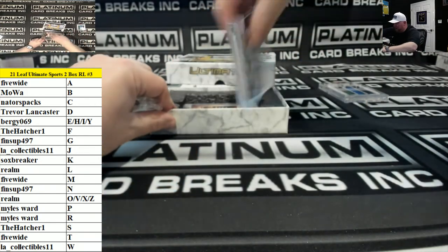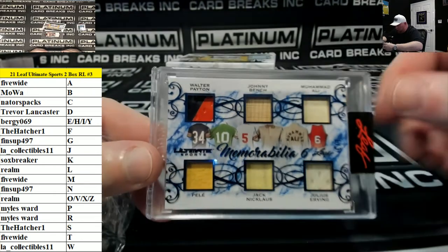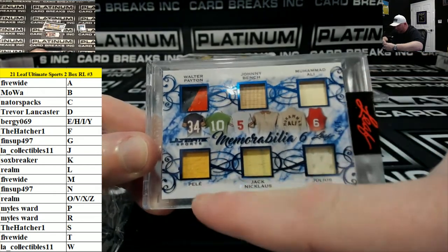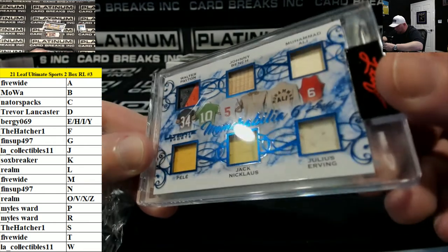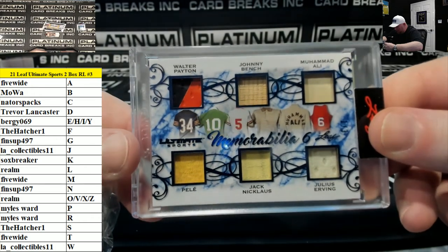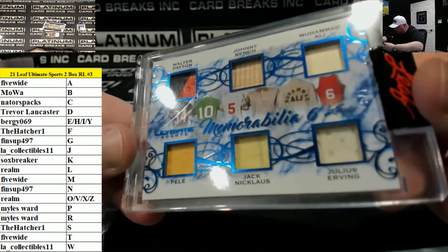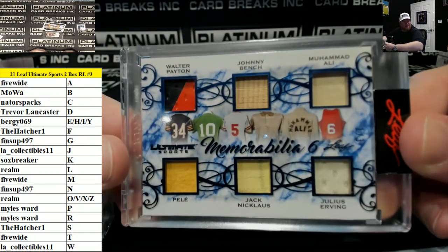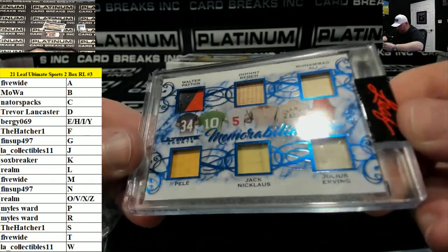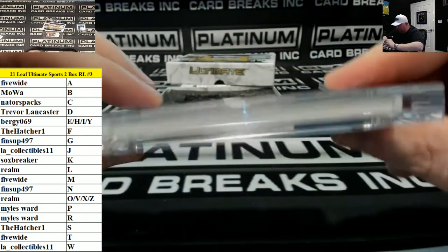Next up, we have a six-way relic card: Walter Payton, Johnny Bench, Muhammad Ali, Pele, Jack Nicklaus, and Julius Erving. Damn, look at this. W, J, M, P, J, J. That one is number one of three. This stuff is cool, man. Where can you get a card with all these guys on it?